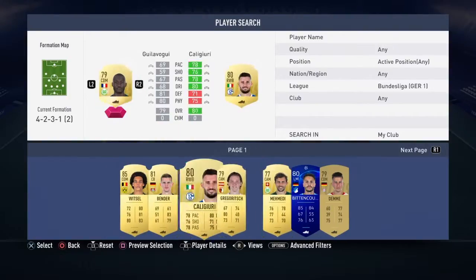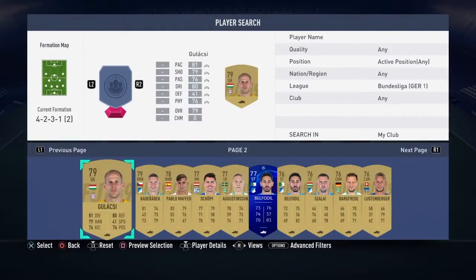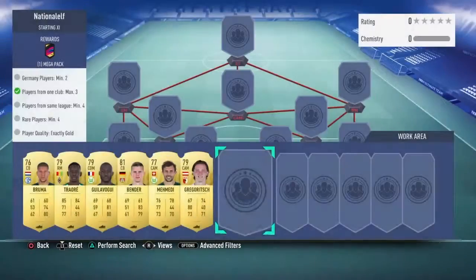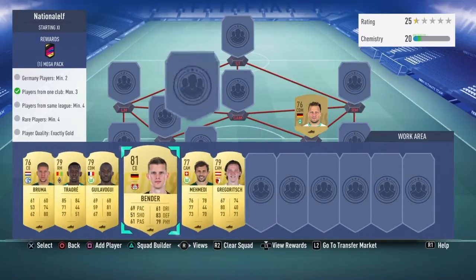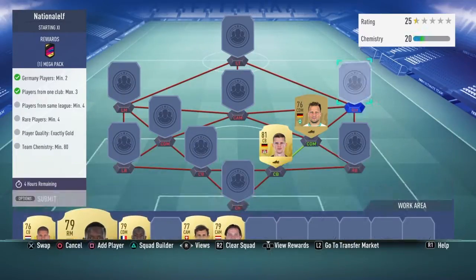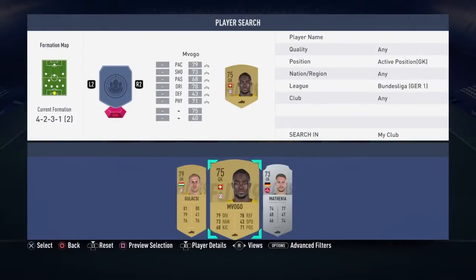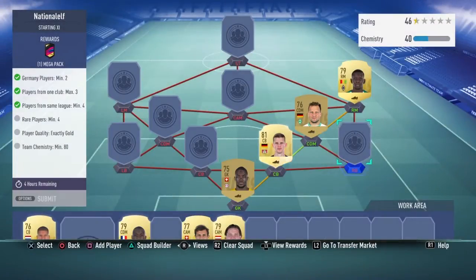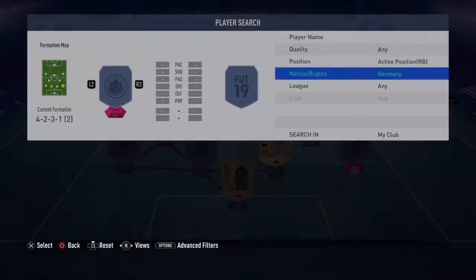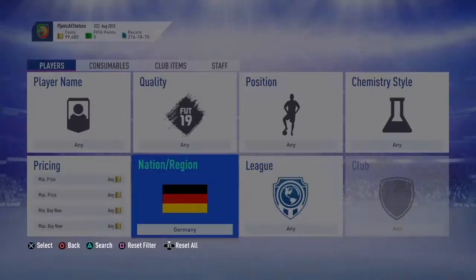If I can go down the right side of the pitch, I can get a cheeky German in there. We have a German CDM, so we can stick him in there. Bender there. Traore at right mid. Do we have a Bundesliga right back? We do not. We have a Bundesliga goalkeeper. So we've got two rares so far. Do we have a German right back? I do, but not gold.